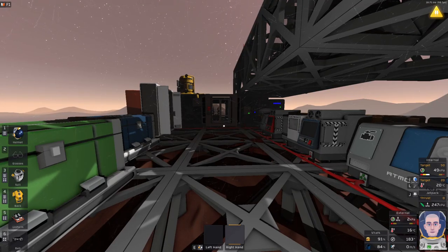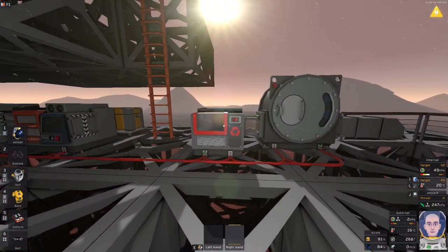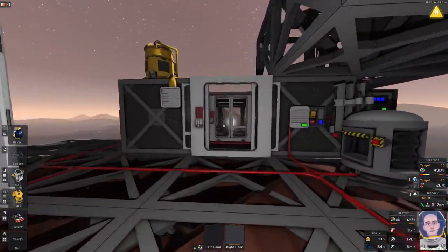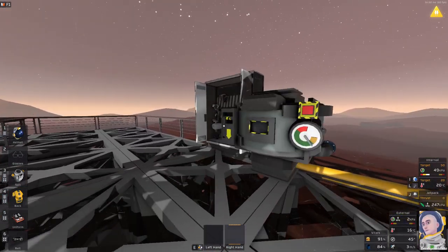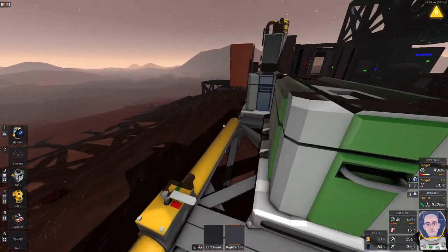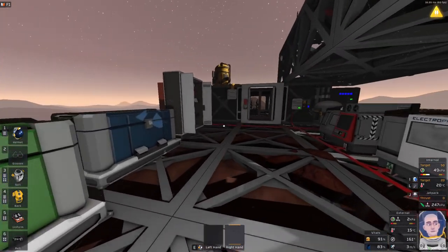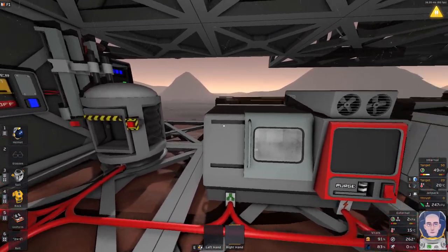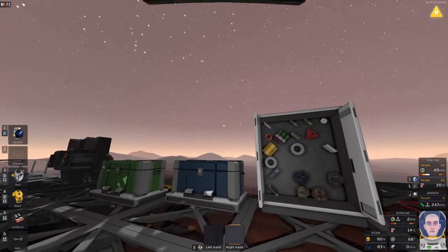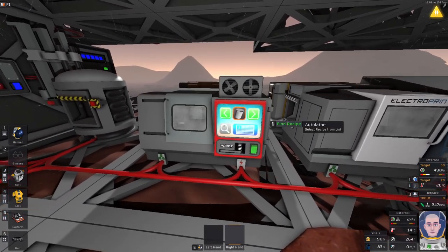Hello and welcome back to our Stationeers playthrough. In the previous episode we built the recycler and the centrifuge, and in today's episode we shall be building the gas collection. Our furnace has been expanding gases into the atmosphere, which is not really environmentally friendly and also is a waste of good gas. So we need to put a big tank in the back and a volume pump that will be feeding it. Let's get cracking.